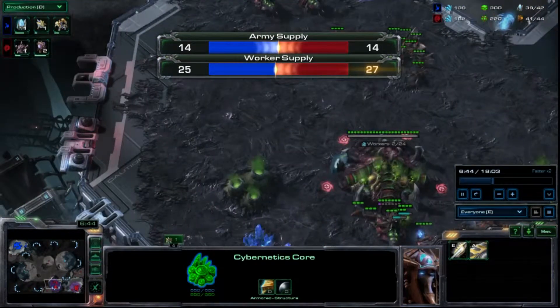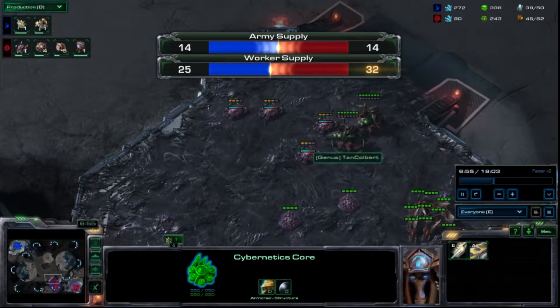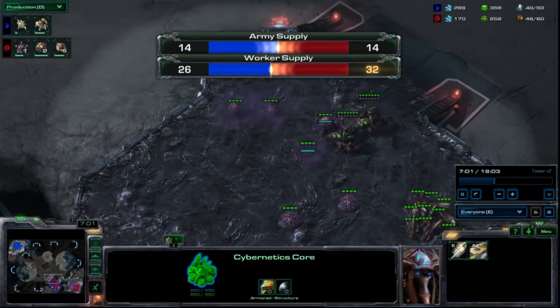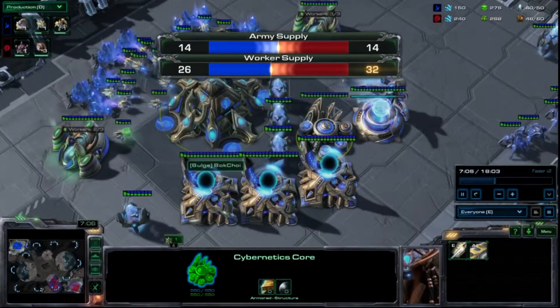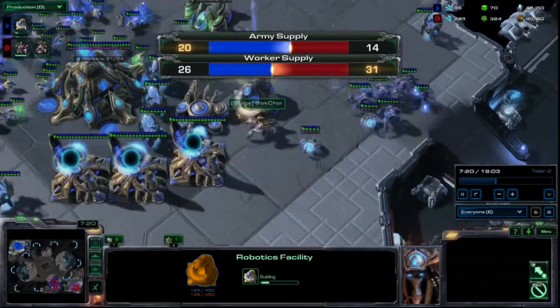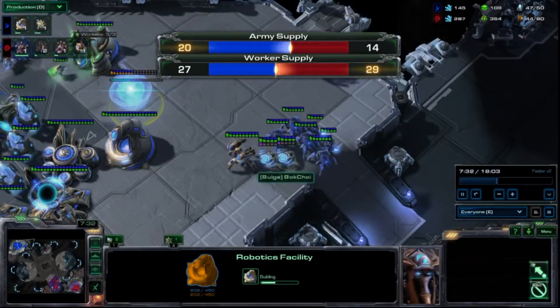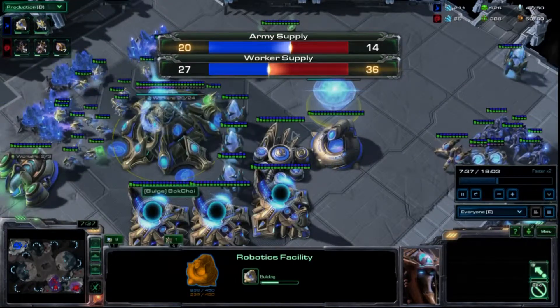Right now I am ahead in worker supply 27 to 25; army supply is equal. I have my 2 queens out here spreading creep — I am on 2 base and he is just trying to 1-base all-in right here, that's what it looks like. 2 robos — so he is going for an immortal-sentry-zealot-stalker all-in off 1 base.